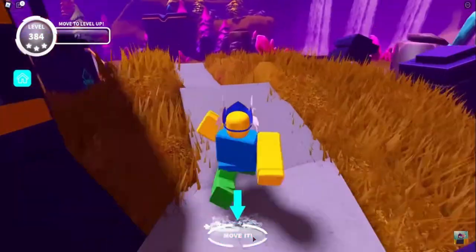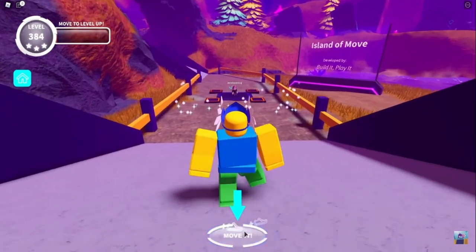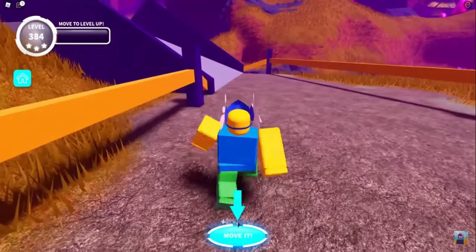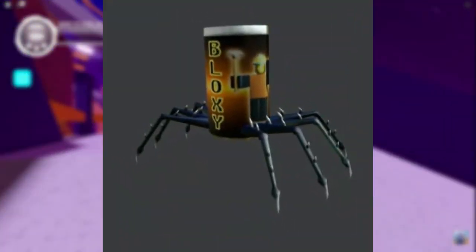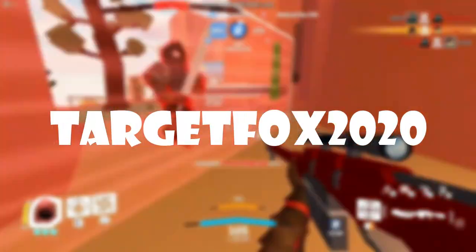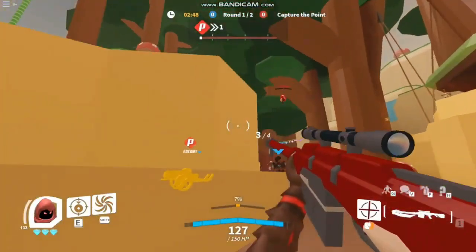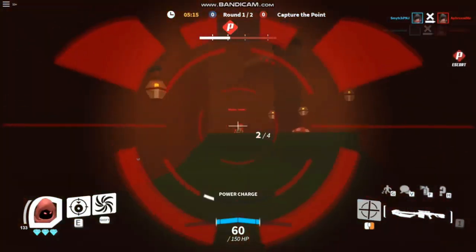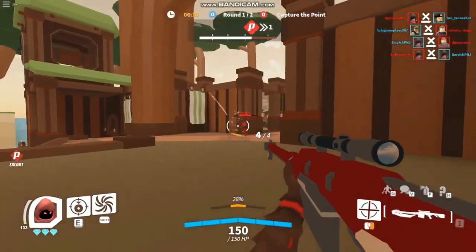If you want codes that give free items on the Roblox site for your avatar, we have them. The first is SPIDERCOLA — all caps — which gives you a Spider Cola pet that hangs out on your shoulder. The next code is TARGETFOX2020 — all caps, numbers as numbers — and like the last one, it gives you a shoulder pet: a fiery fox, done through a Roblox partnership with Target.